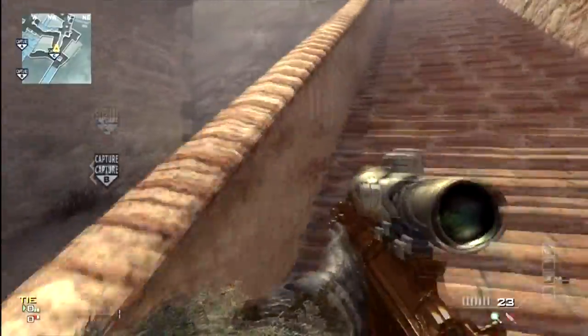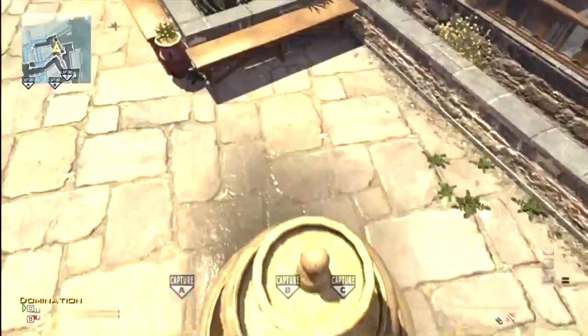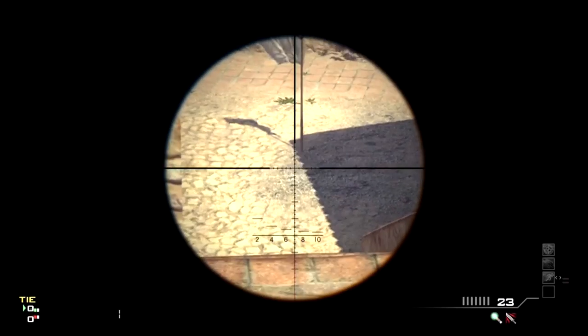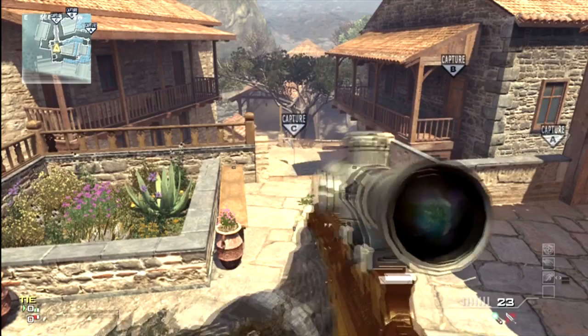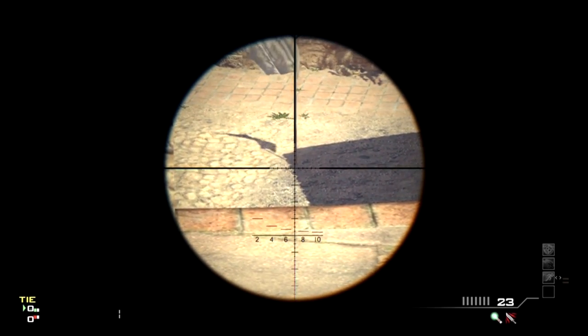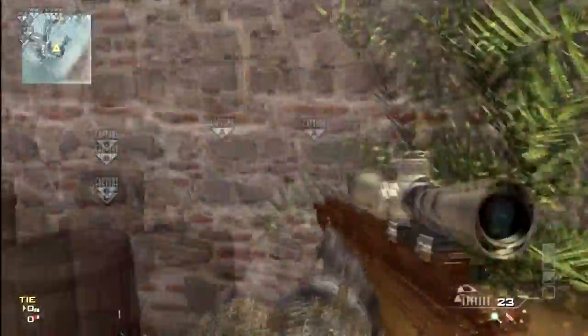A good spot to defend the C flag that I found: you're going to want to stand right up here, jump on top of this fountain, go right here, and then go prone - just lay down and look right about there. That ought to do you some good and help your team out as much as possible.